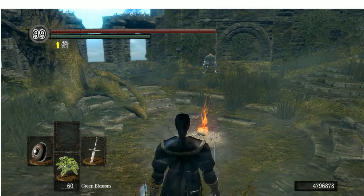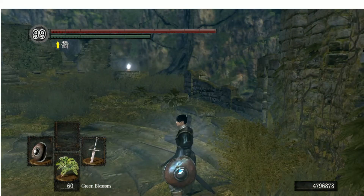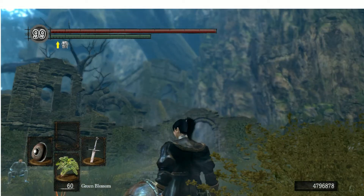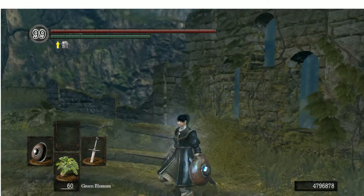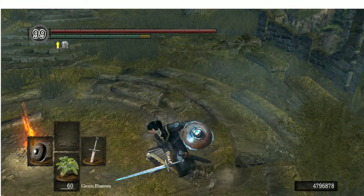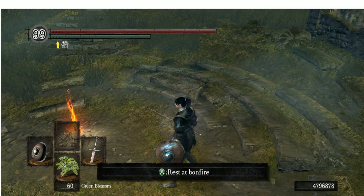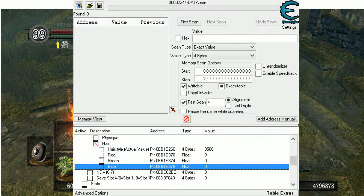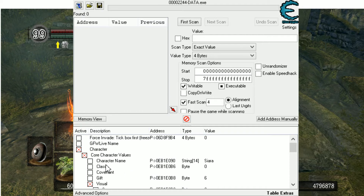First of all you need Cheat Engine and a table for it. You will find it on the internet — I won't link it now. Open your table like you always do with Cheat Engine, open it and connect it to the game. It's already connected for me.